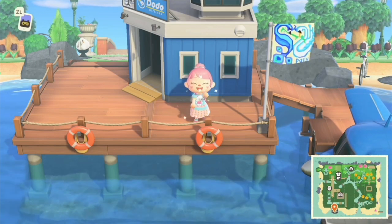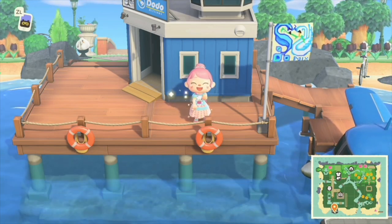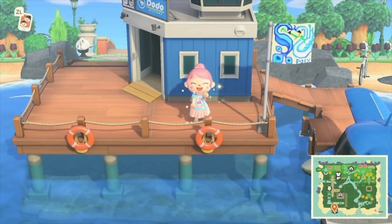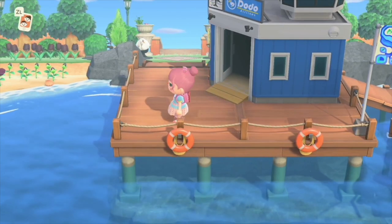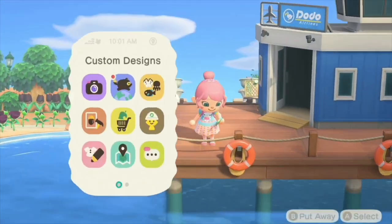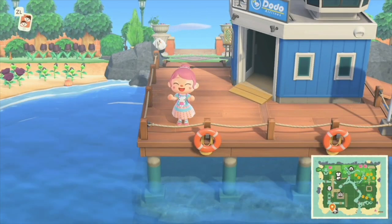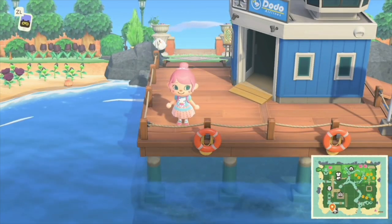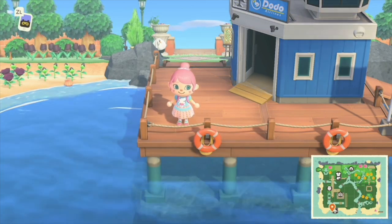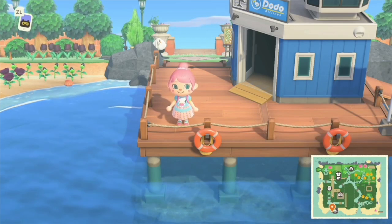Hello, all my wonderful Animal Crossing New Horizons friends. It's Paige here and I have this wonderful island tour to share with you. It's the island of Blue Canary and let's just take a look at her map. But first, her flag is so amazing. I love the peacock and swan themed flag — it is just absolutely darling.